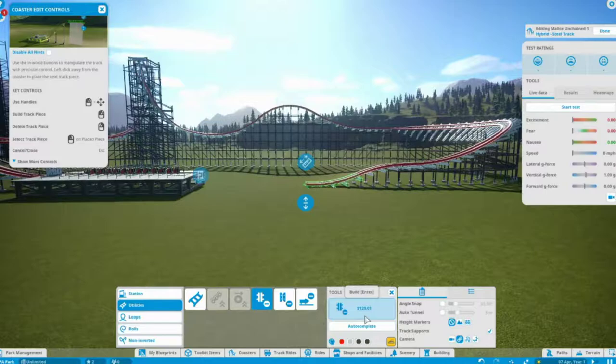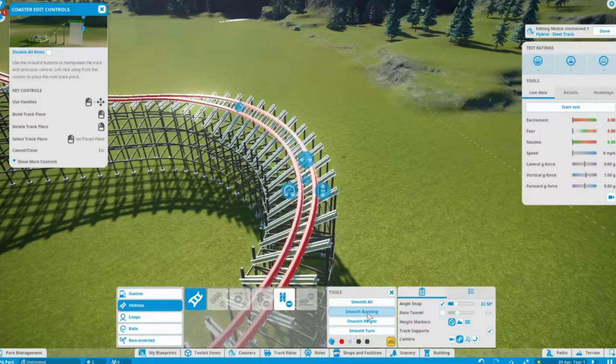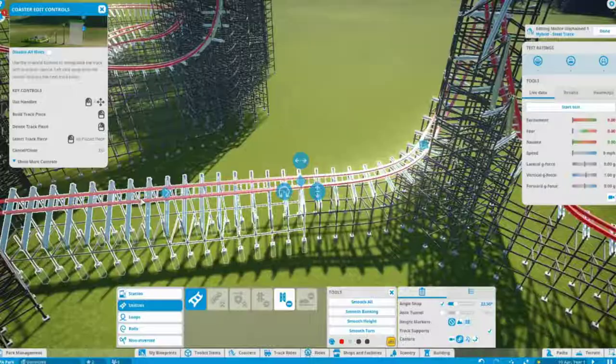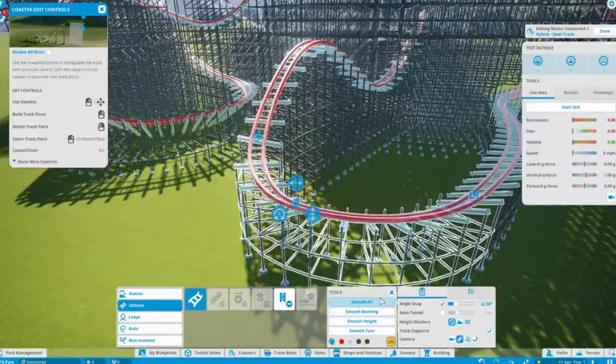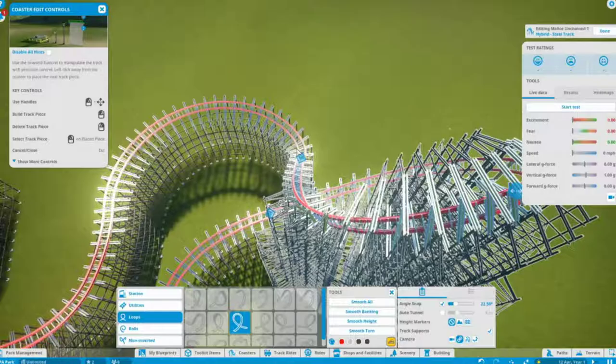I'm sure you'll all come up with some fantastic names. As you can see here, I'm putting in some of the brake runs and then smoothing some of the track out so it becomes a smoother ride and not as jolty. Rides are better when they're smooth - especially rides like Swarm at Thorpe Park, those B&M wing coasters are so smooth and very intense in some parts.